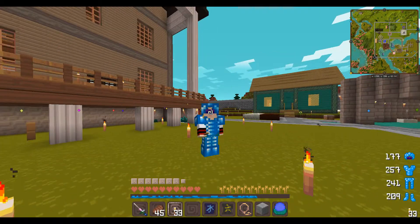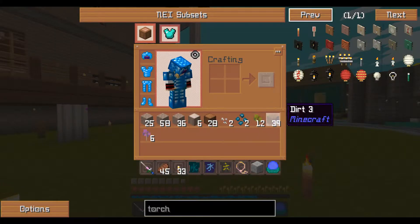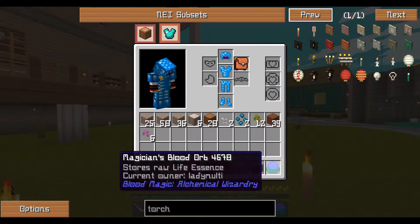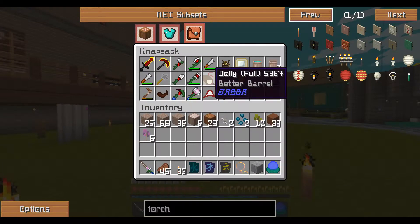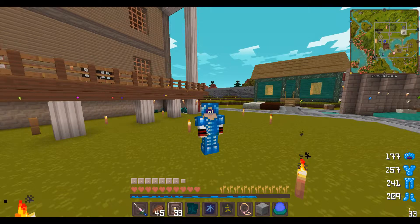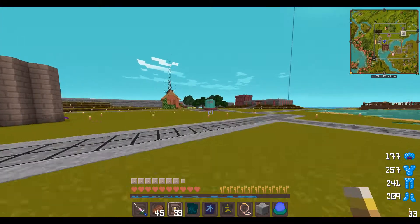What have I done? Let's see. I've got a bunch of crap in my inventory that I haven't cleared. I've filled up my blood orb a little bit. I put all my tools back in here. I have a dolly full of cobblestone - I was fixing to move it somewhere else to work with. And I made my square.